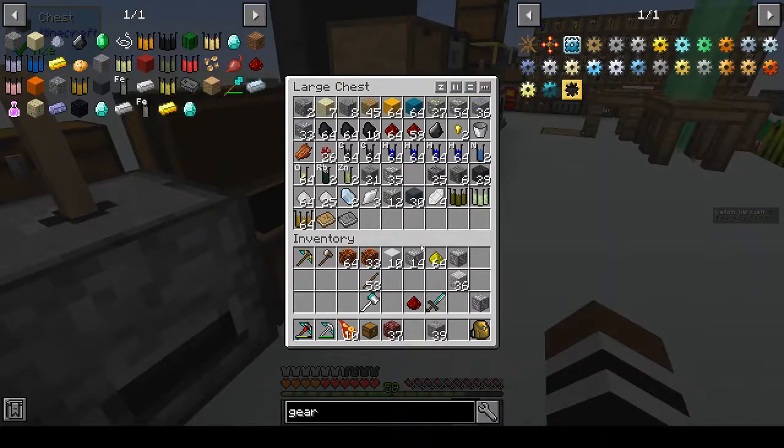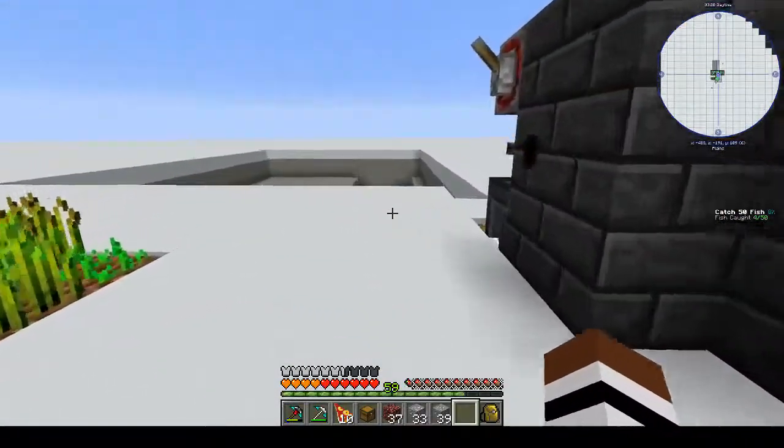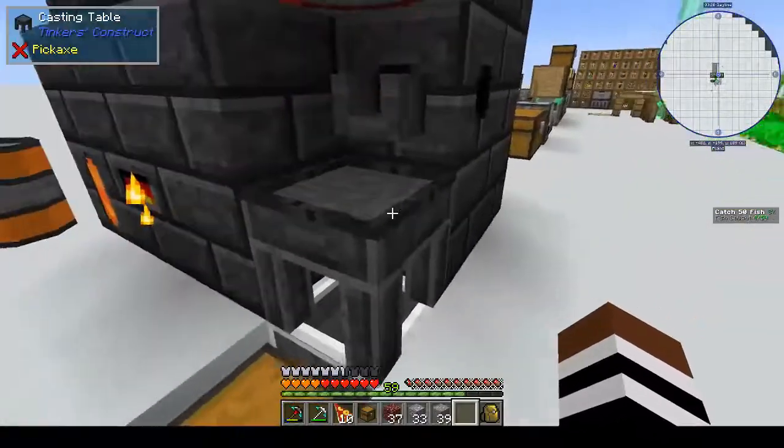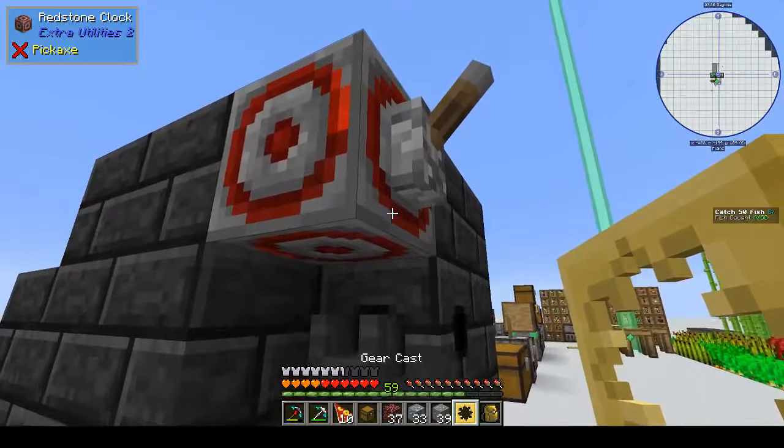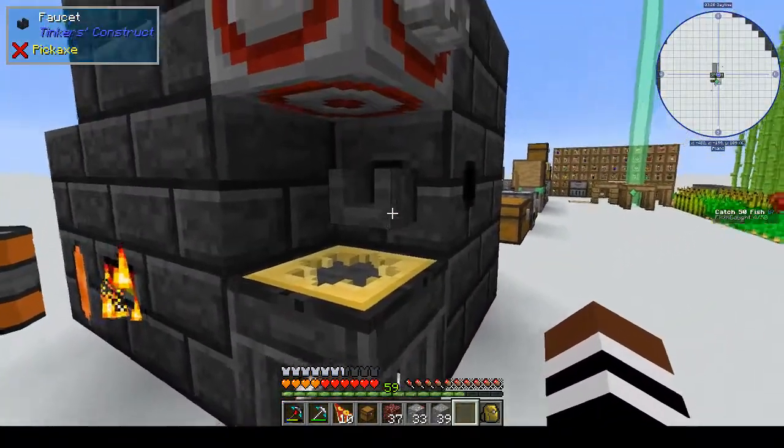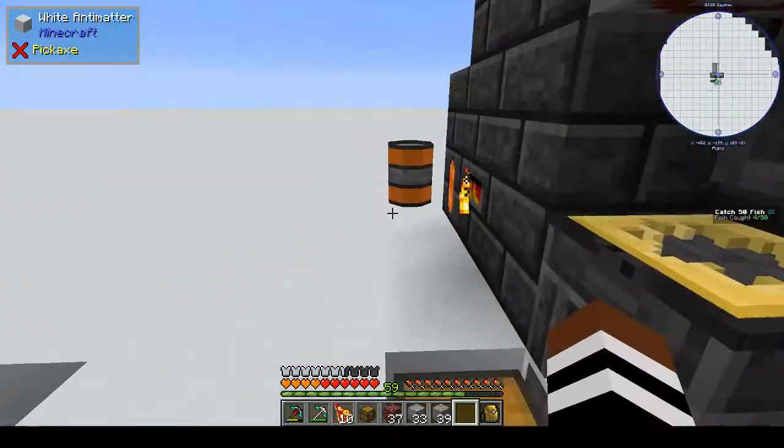I know I have tin because I looked at it - there you go. Our smeltery ore doubles - it's gone in, and it will pull it in. Okay, that's fine. Turn you off for a second.